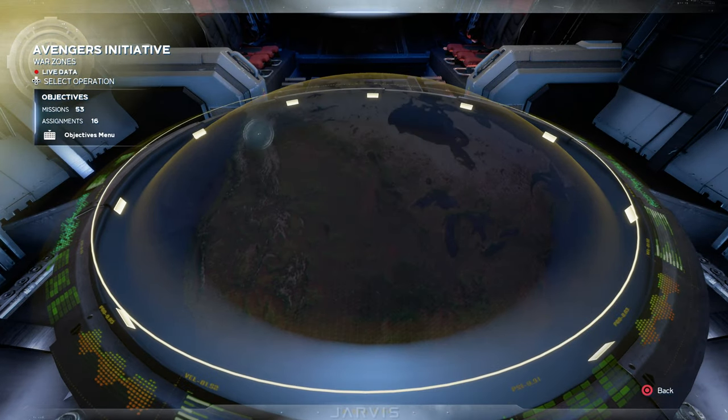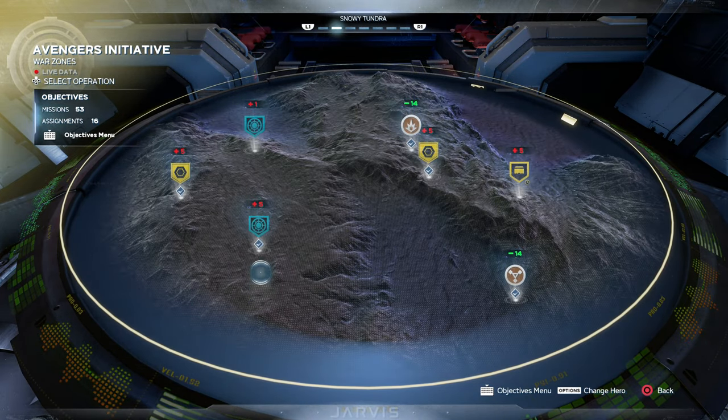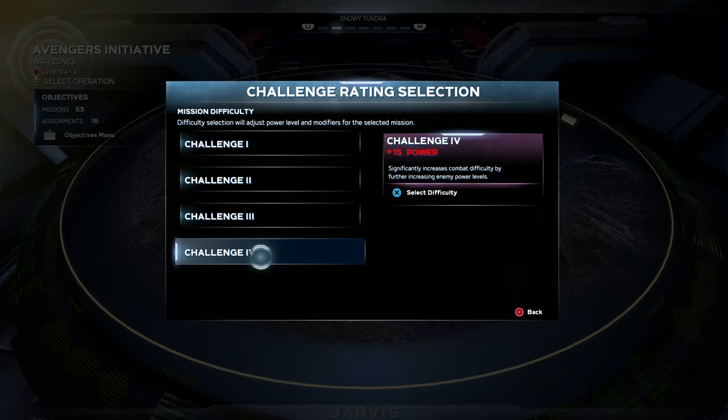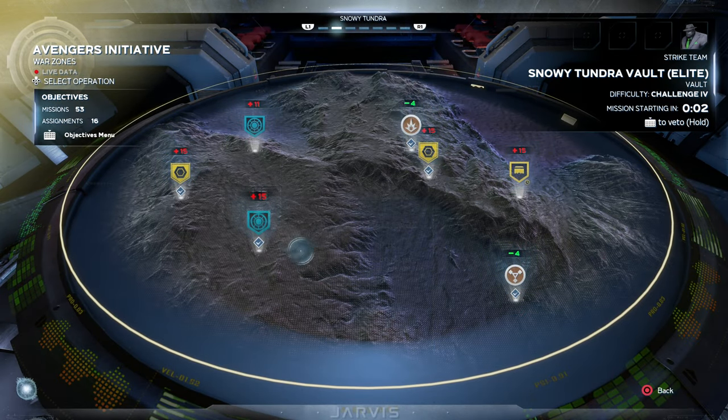Once you've got your gear, all you have to do is return to the Quinjet, go back to the war table and fire it up again. Just bear in mind you do have to set the challenge difficulty to the most difficult challenge again — it always defaults to normal, which is annoying, but that's what you have to do.